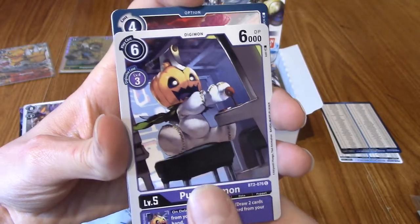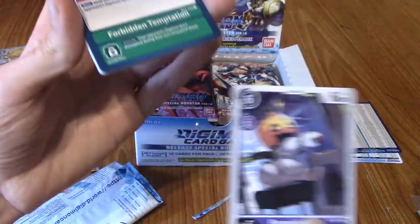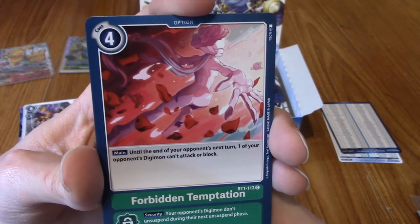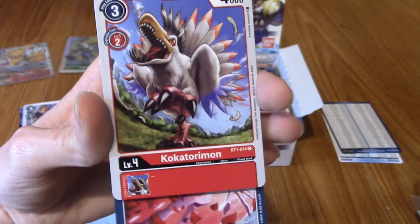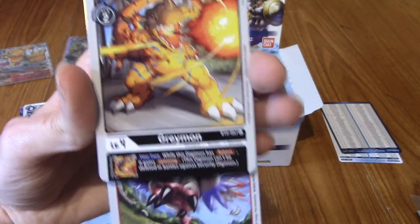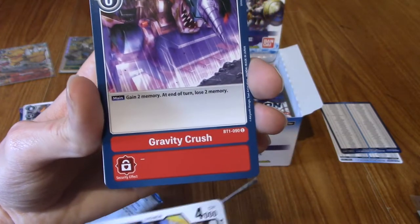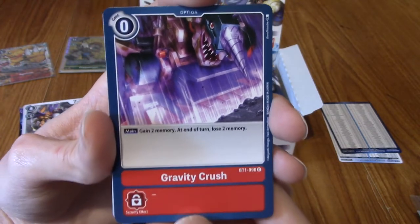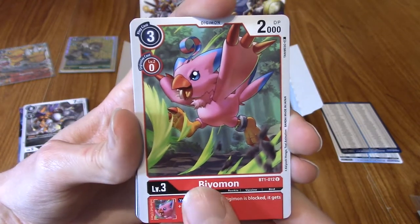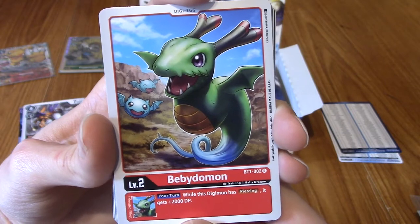Forbidden Temptation — that's an option card. I'm not going to stop and read all the effects because that will take us way too long. Cucatorimon — ah yes, I remember him, he's a weird Digimon. We've got Greymon — very nice, he's a common. Man, that art is just clean. Honestly the artwork from this set is incredible. Gravity Crush. We're on to the uncommons now. Biyomon! That goes with the Sora card we pulled last pack.